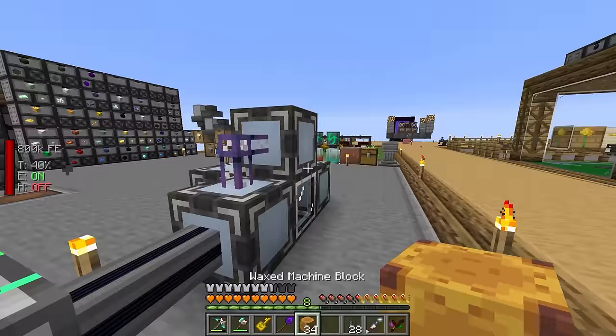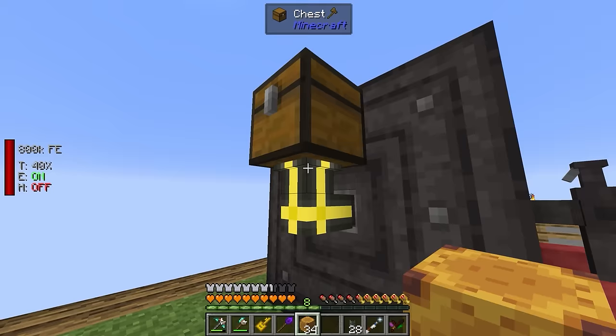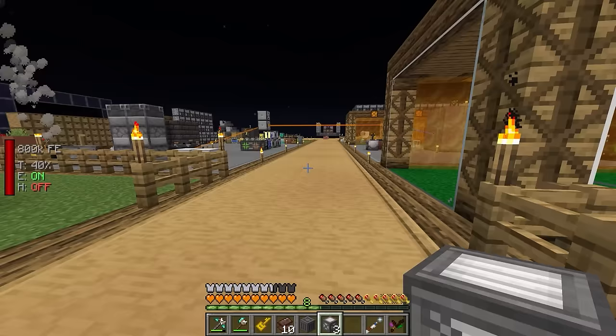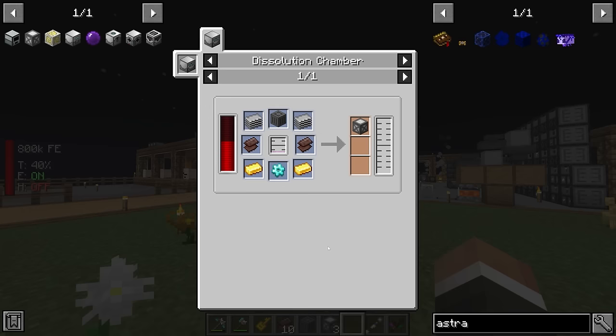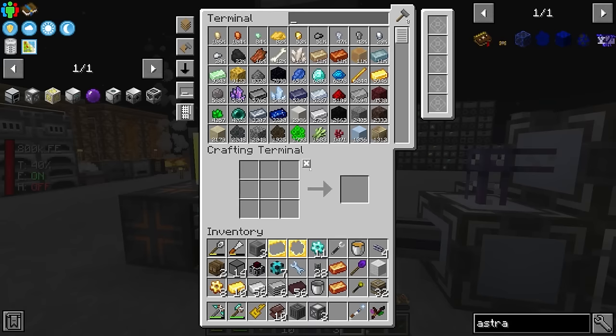Back over here, we now have enough of those wax machine blocks to go and make a ton of basic machine frames over in our pressure chamber. Not too long later, we now have three advanced machine frames, one simple machine frame, and a bunch more basic machine frames. I took the first ones out and upgraded four of them to simple and then three of those to advanced — really wasn't too bad. It was mostly a case of gathering the pink slime and latex and just putting them into the dissolution chamber.